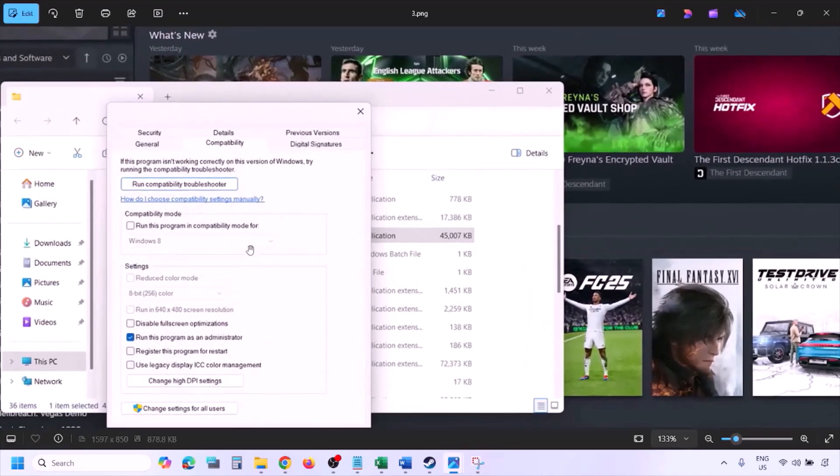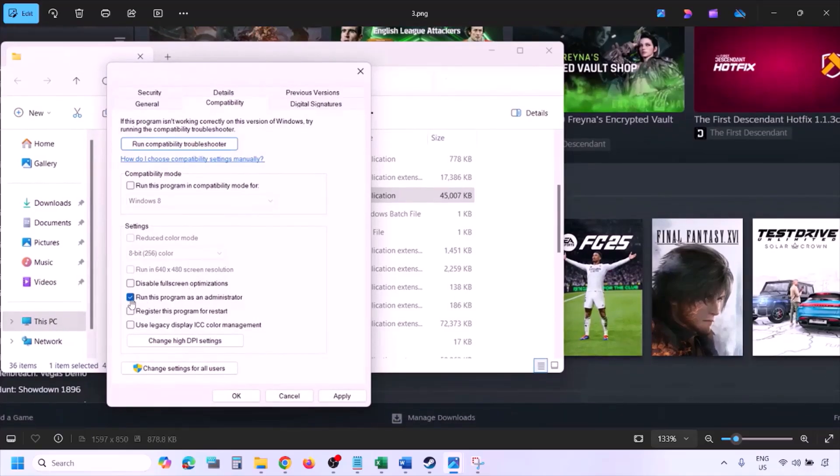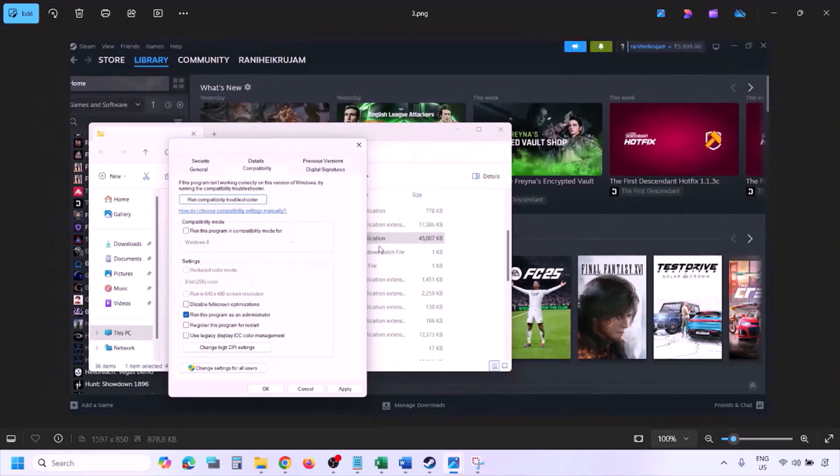Once you click on Properties, go to the Compatibility tab and put a check on the box which says 'Run this program as an administrator.' Hit Apply and then click OK. Then launch the game from the game installation folder instead of launching it from Steam, and check.